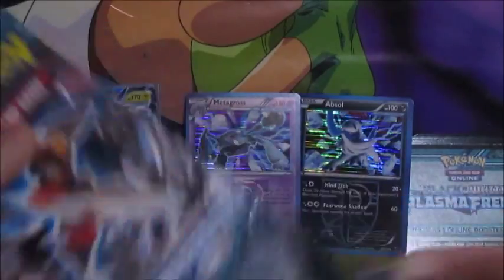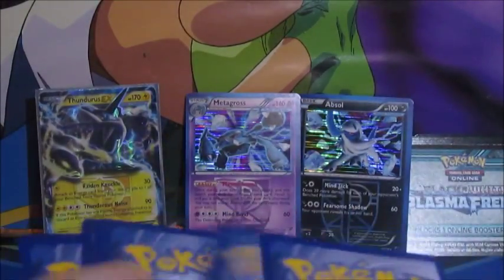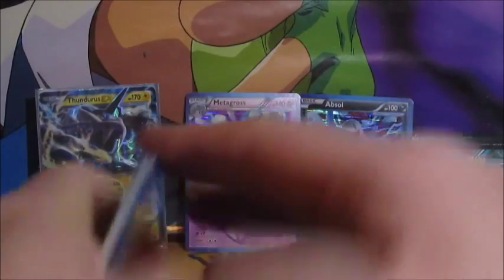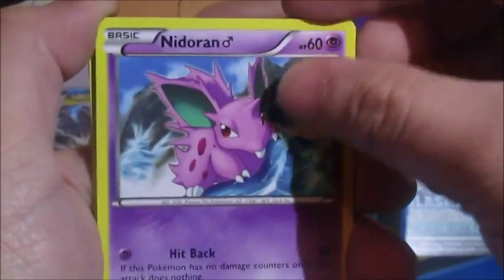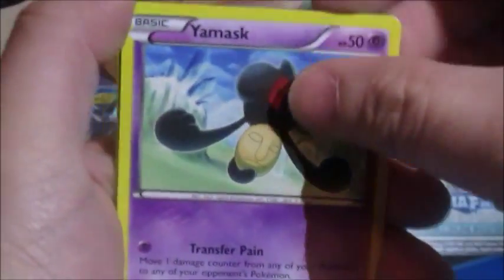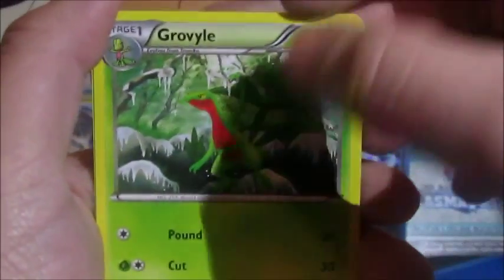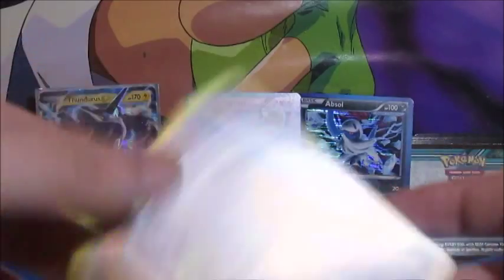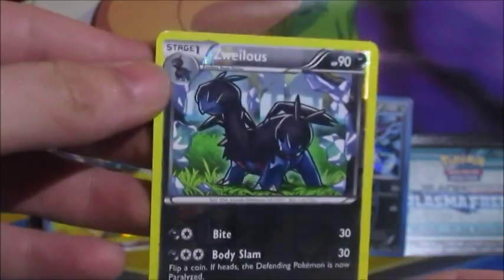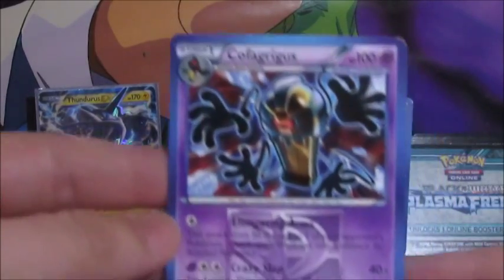Got some pretty great pulls so far. Looking for some more — let's keep moving along. Nuttear, Rattata, Sandile, Yamask, Litwick, Cryogonal, Grovyle, Noctowl. The reverse is Zoroark — I like that one, nice and dark — and the rare is another Cofagrigus.